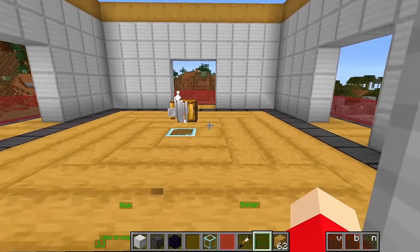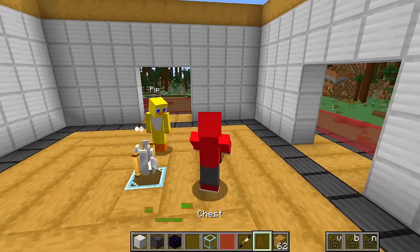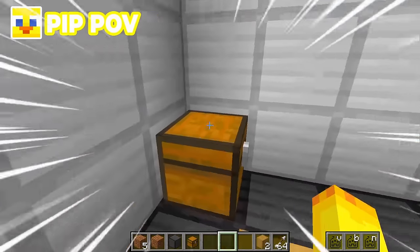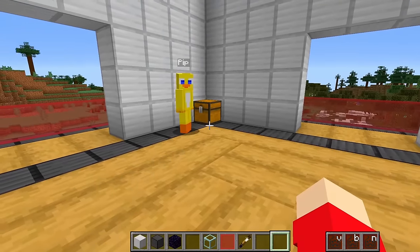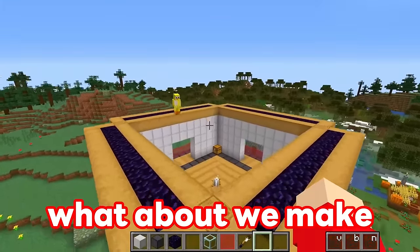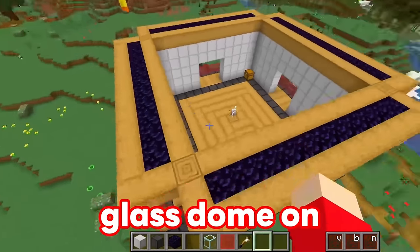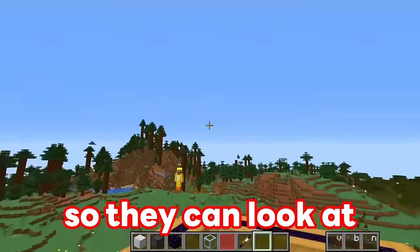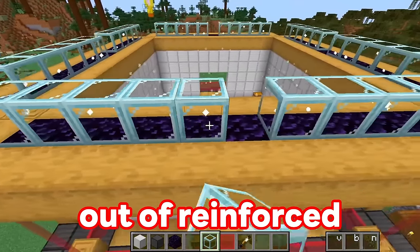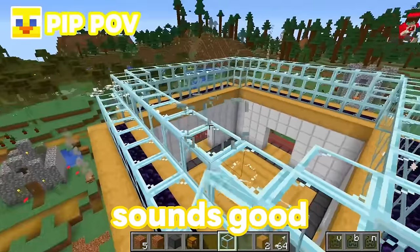Why did you put the chest there? You could have just put it in the corner! I want it on this side! We have to start working on the full roof — what if we make this look like an observatory? What is an observatory? An observatory is a big glass dome on top of a building and they usually have telescopes inside so they can look at the stars when the sun goes down! Let's build this observatory out of reinforced glass so that we don't have anything breaking through the roof, like a meteorite!